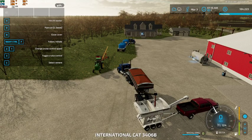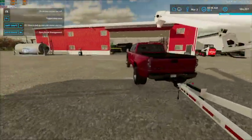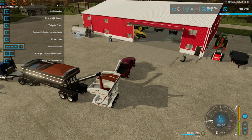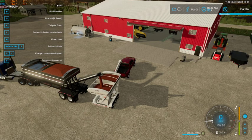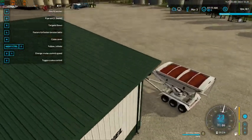That's annoying but good to know. I don't get why it didn't want to work from the big truck, but I guess this works too - this is honestly a little bit more realistic. So let's go top the planter off, then we'll top this trailer off and get that truck moved out of our way.